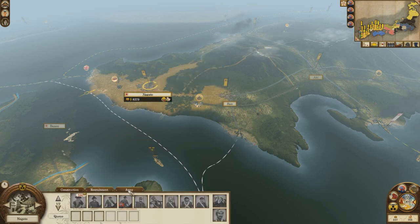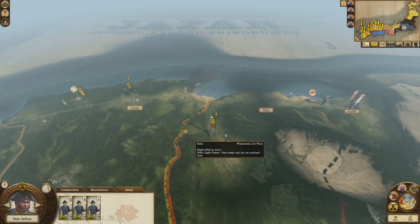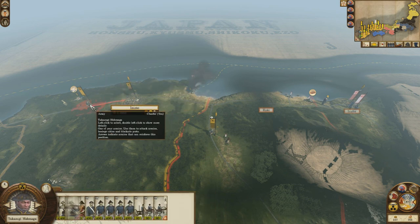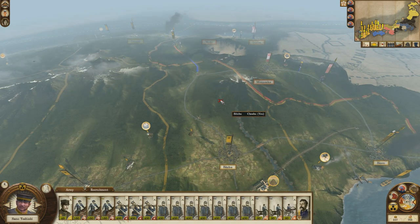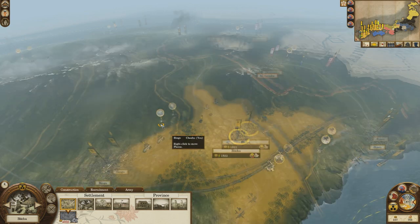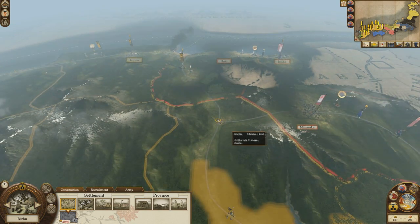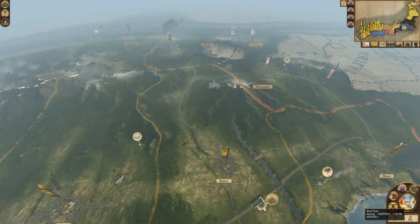What's our recruitment look like in here? Good, we're not recruiting anything. I think possibly what I need to do is start improving all of my support structures to support these armies and for future use. I may just sit these guys at this province crossroads as a defensive force. But that's about it for this turn so let's see what happens.